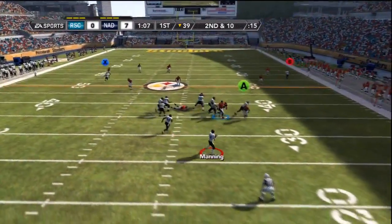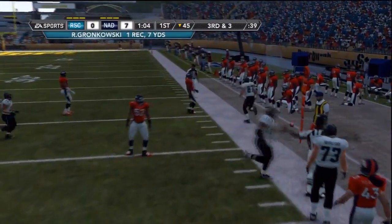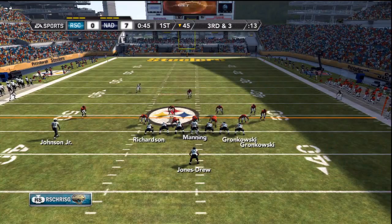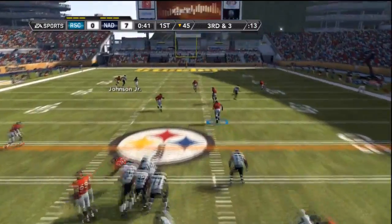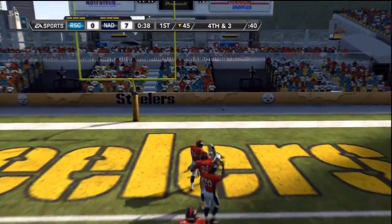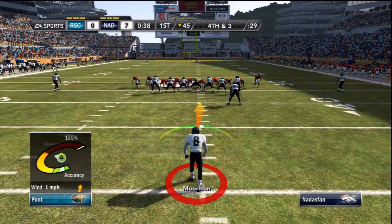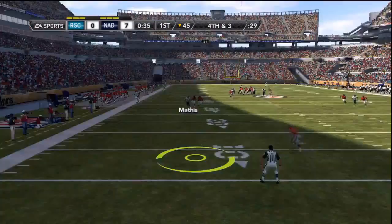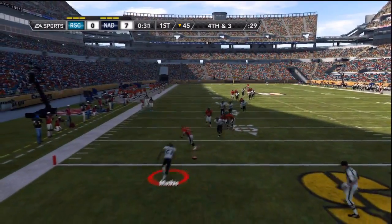Peyton Manning play action, throws it to Rob Gronkowski but can't quite pick up the first. 3rd and 3, Peyton Manning under center on play action to Jones Drew, goes deep to Calvin Johnson who is open, but it is simply overthrown — forcing my team to punt. Brian Moorman is going to kick this one off, showing why he is an elite punter, pinning them on the 1 yard line.